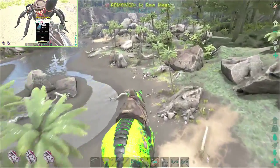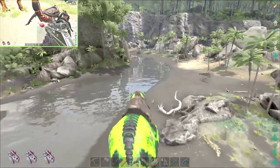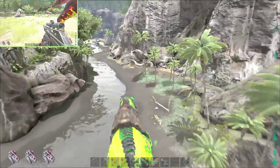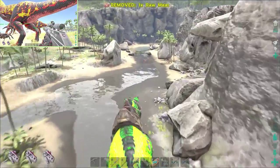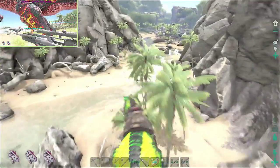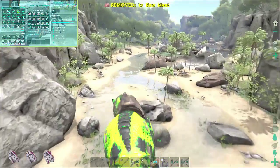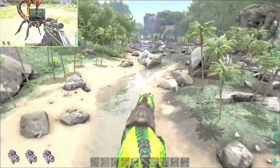Oh — a scorpion egg! It's fertilized too. Thank you for the egg. This is Bobette — she's a scorpion. I've just been pumping health on her as a tank. Honestly the scorpion kind of sucks — I just saw it and wanted to tame it.